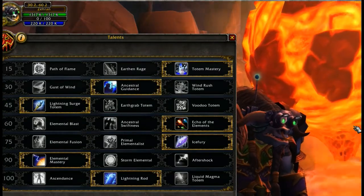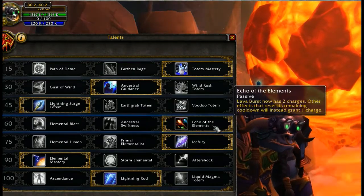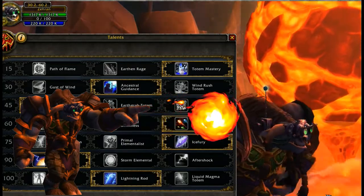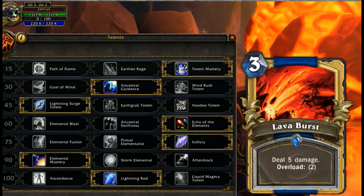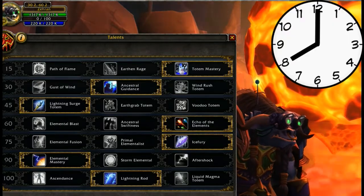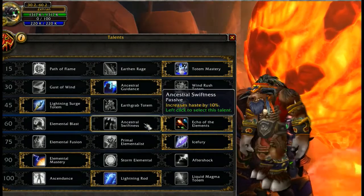Level 60: Elemental Blast, Ancestral Swiftness, and Echo of the Elements. This is really going to come down between Ancestral Swiftness and Echo of the Elements. I finally went with Echo of the Elements simply because your greatest hit is going to be Lava Burst — most of the time Lava Burst is a fantastic ability to have off cooldown, and Echo is going to let you cast it twice before having to wait. Each charge will have its own individual eight-second cooldown, which is just a really good skill to have.